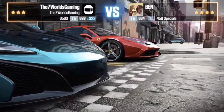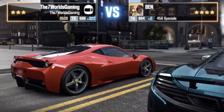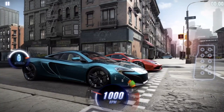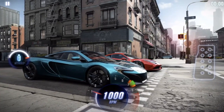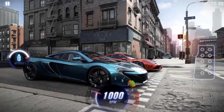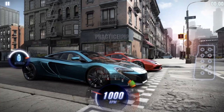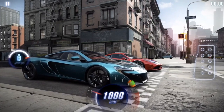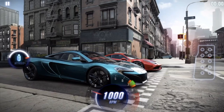For the launch in this one, we're not actually going to be getting a perfect launch — we're going to let it go before it shows the number one in the countdown. Once we do that, we're going to try to get all the perfect shifts. Keep in mind this car shifts really fast, so you'll have to get used to that. We're going to apply the nitrous going into fourth gear — shift from third to fourth and right away apply the nitrous.